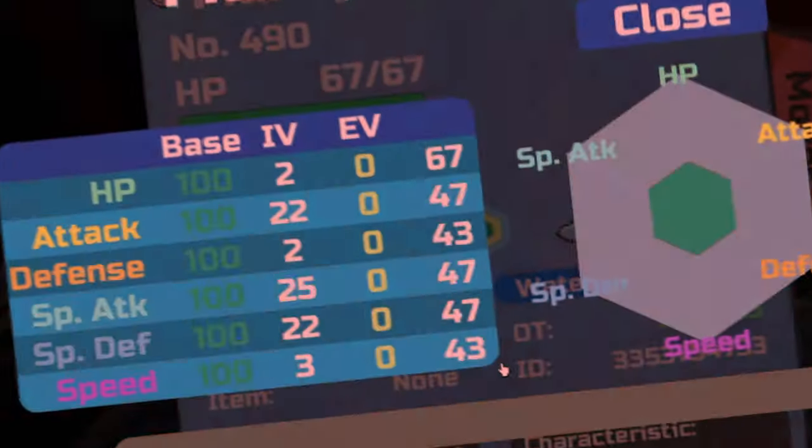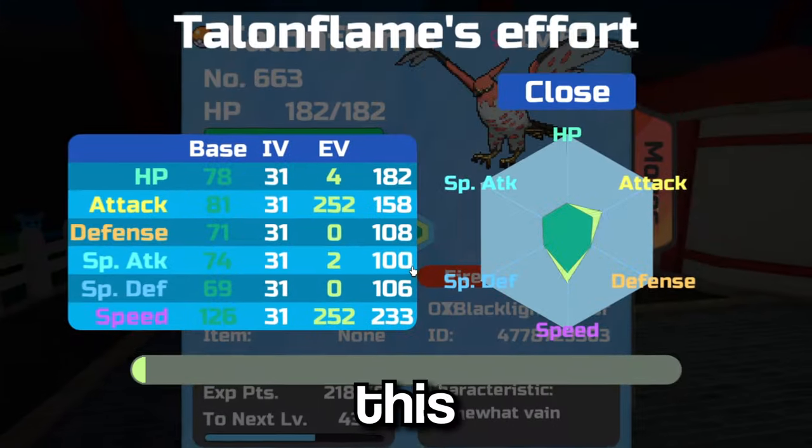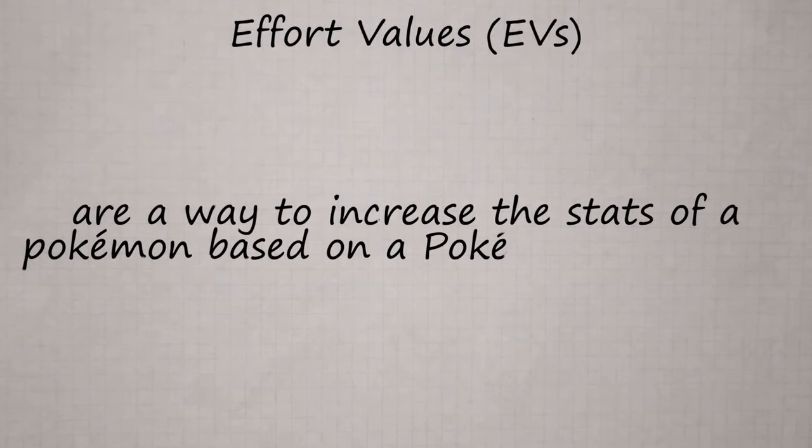Do your Pokémon stats look like this? Well today I'm going to teach you guys how to EV train your Pokémon so your Pokémon go from looking like this to this. First I'm going to be talking about effort values. Effort values, or EVs, are a way to increase the stats of a Pokémon based on a Pokémon you defeat.